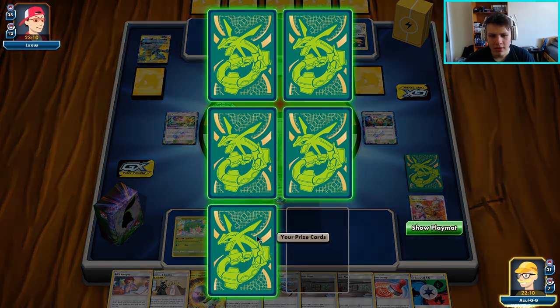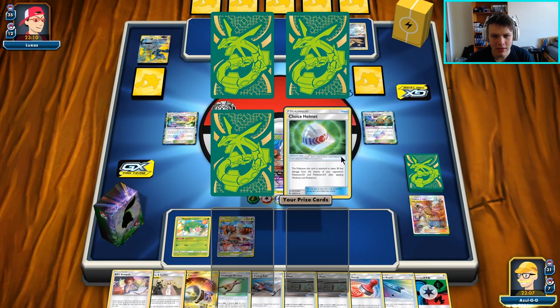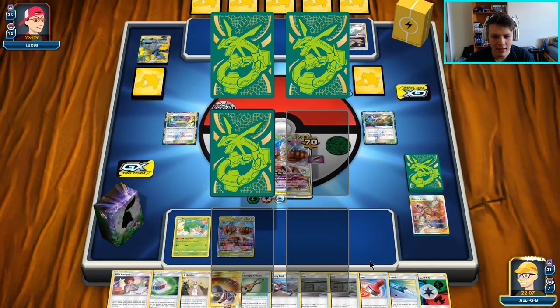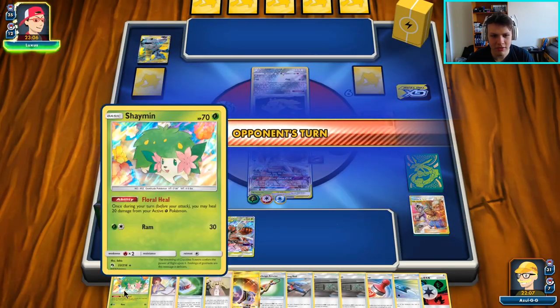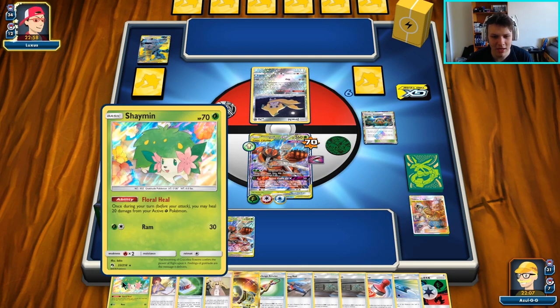Now if they ever leave a Jirachi in the active, we can just knock it out with our Beast Game and win the game. Another Shaman off the prizes — that's super good. The Shaman is super good, super nice to see. Those are always the hardest thing to keep out and actually just kind of the best card to have in play as aggressively as possible. We do play four Netball and four Shaman, but it can still be pretty hard to get out.